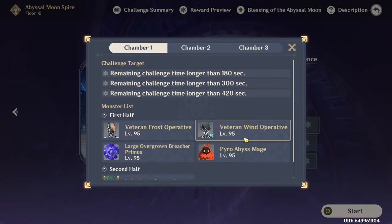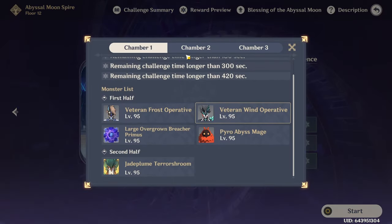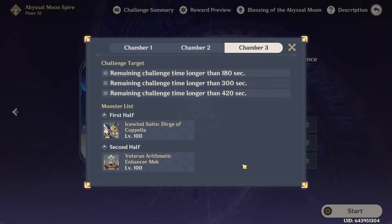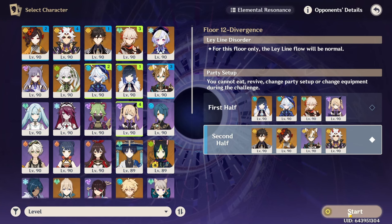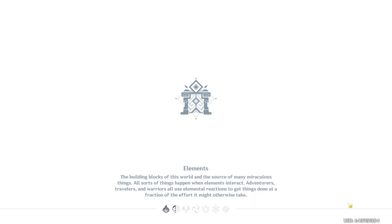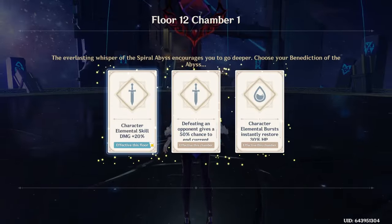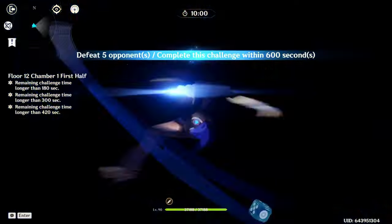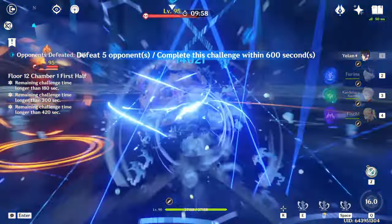The new 4.5 Abyss is out and it's actually not that bad. There are some annoying enemies, but generally if you run a Hydro-Electro team on the top half you'll be fine, and if you have a Geo team you'll be fine on the bottom half. This is a Geo patch, so it makes sense that Geo teams are strong. I happen to have both a Furina taser team and a Mono Geo team.